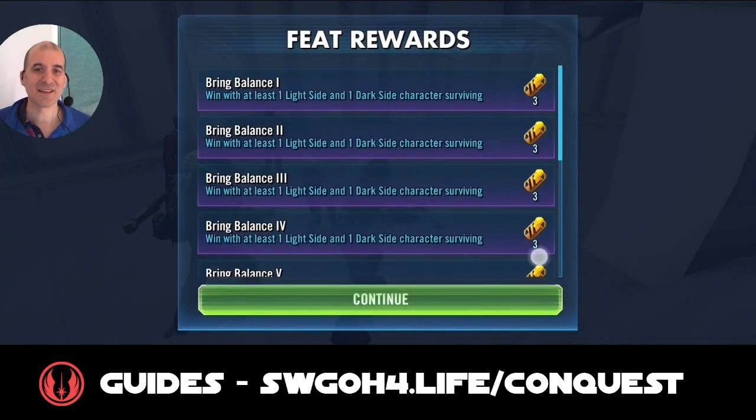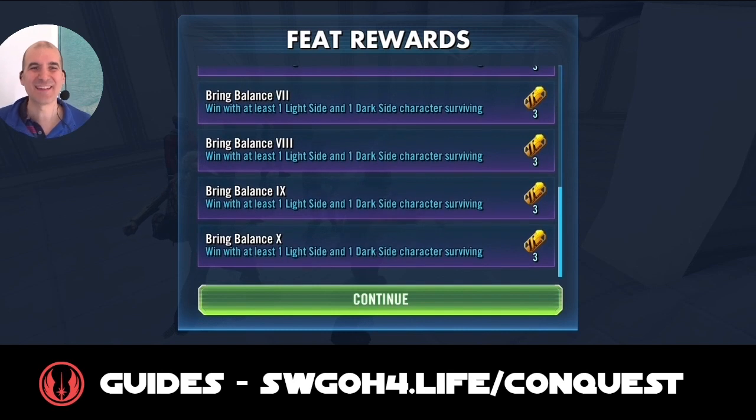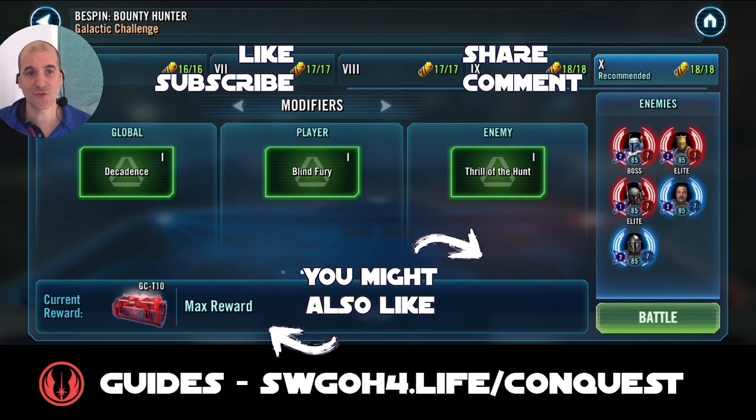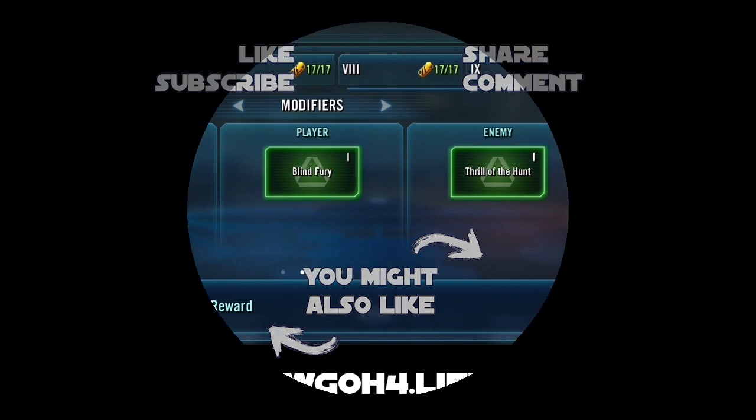There's some RNG involved in this challenge, but not nearly as much as Friday's challenge where we had to use Old Republic — still, it took a few tries for RNG to line up. As mentioned at the beginning, if you have Supreme Leader Kylo Ren, please do use him; it'll make this a lot easier. But if you don't, you can still pull it off with Kylo Ren Unmasked as I've shown you. Thanks for watching — I hope you find this video useful. Let me know in the comments or on my Discord server, and until then, have fun, enjoy your life, and may the RNG be with you.